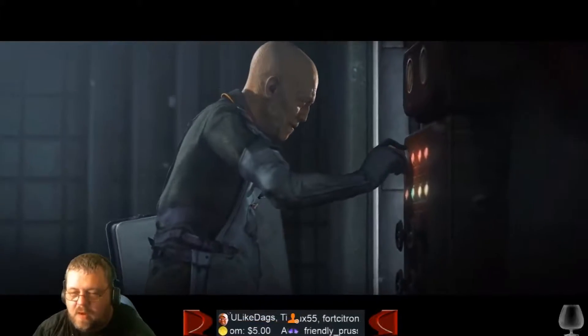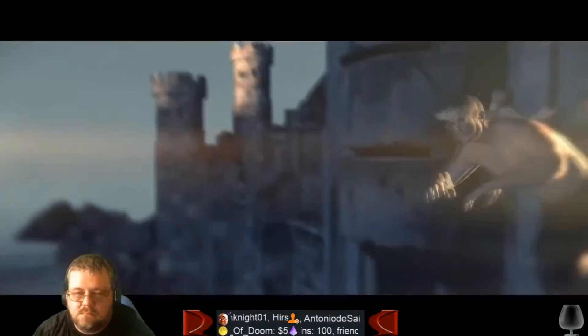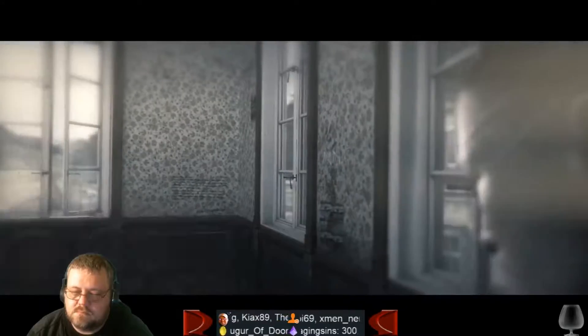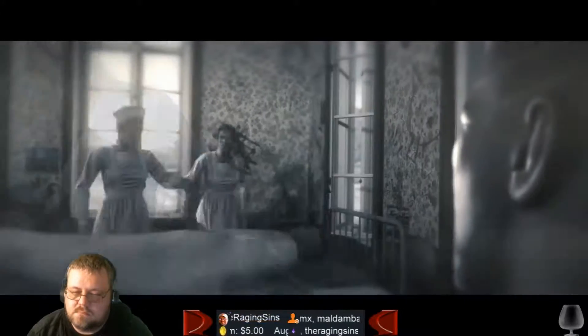After making the choice, B.J. and the survivor that you chose manage to escape, but not before B.J. takes some shrapnel to the head, rendering him unconscious. When Blazkowicz wakes up from his coma, he finds himself in an asylum and being cared for by Anya. It is 1960, meaning Blazkowicz has been in a coma for 14 years.